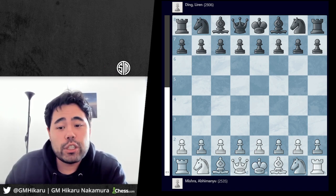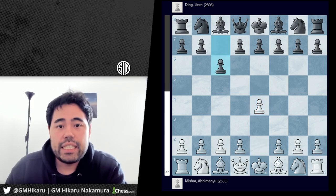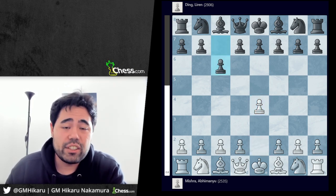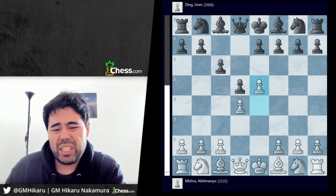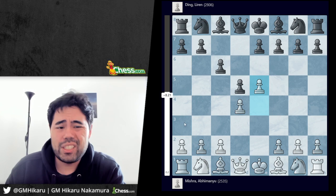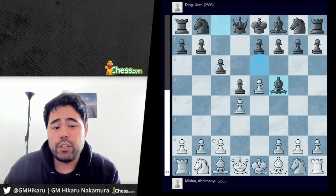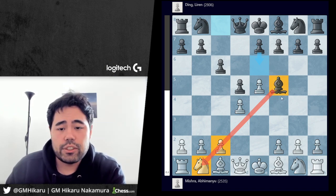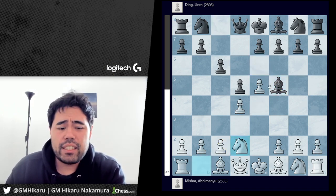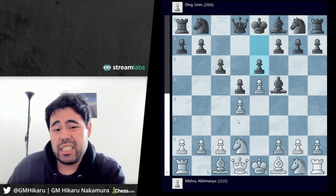Without further ado, let's jump right into the game. The game starts with e4 played by Abu Manu. Ding responds with c6, going into the Caro-Kann Defense. d4, d5, and now Abu Manu Mishra plays e5, going into the advanced variation. Ding plays bishop f5 with the idea of playing e6, getting the bishop outside of the pawn chain. After bishop f5, knight to d2 is played by Abu Manu Mishra, and we get pawn to e6 played by Ding.